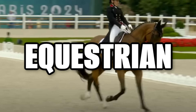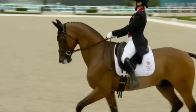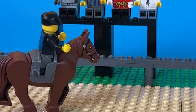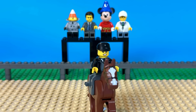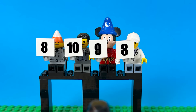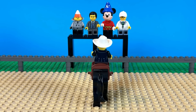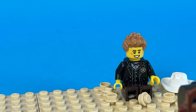Horse riding is up next, and more specifically, dressage — where a rider and their horse perform a routine and get scored by the judges. Him and his opponent stepped up to greet the judges. She went first, performing a lovely routine, showing masterful control of the horse, and getting an overall pretty great score. Bricky then put his cowboy hat on, but sadly he isn't a very good horse rider — and that looked like it hurt. I don't think horse riding is for him either.